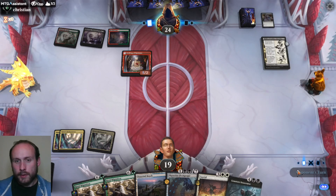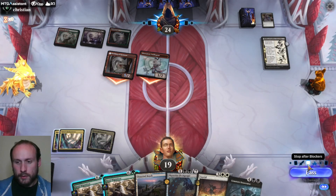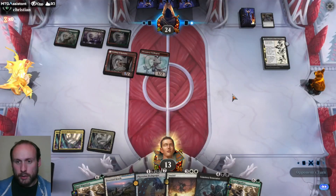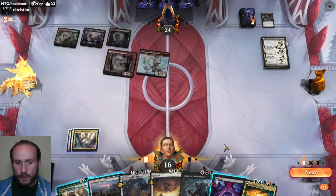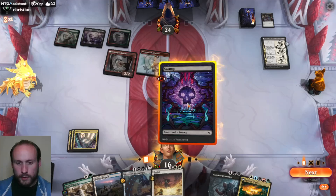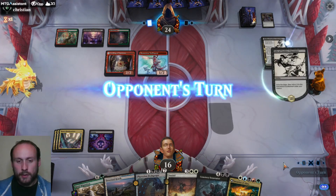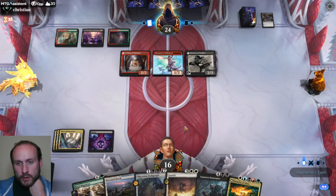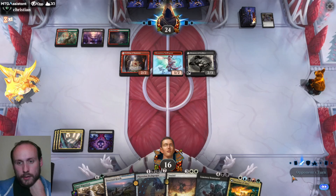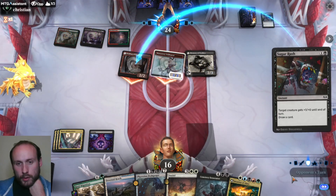I haven't seen a three-color aggro deck like this before. We'll migrate the herd looking for black — though I think we can't get double black, we only have one basic of each color. We also need to get red as well, so we'll cast that now. We're going to Herd Migration to find the mountain. Then we have all five colors and we can Sunfall if we need to, then Alara afterwards, probably.